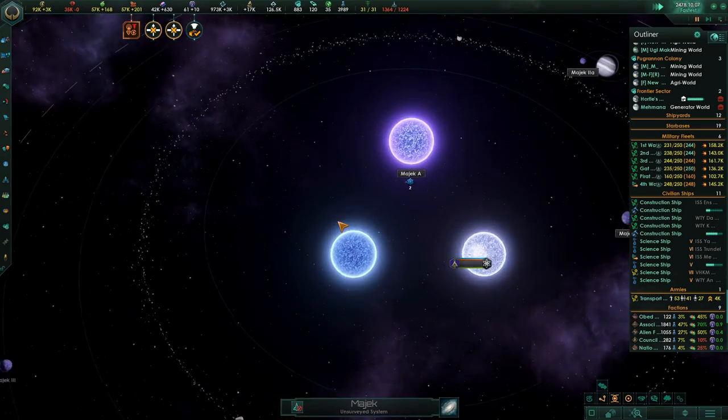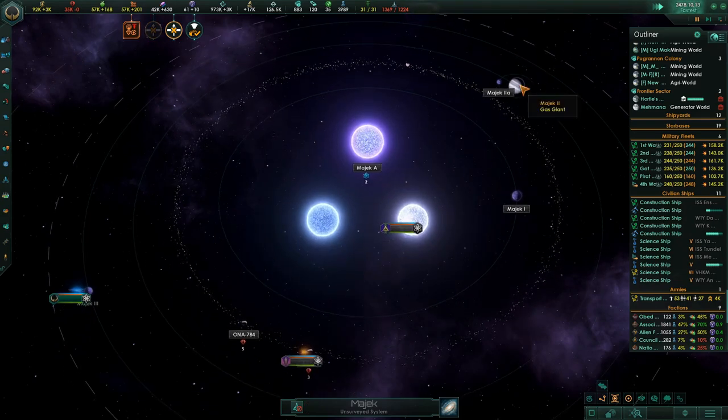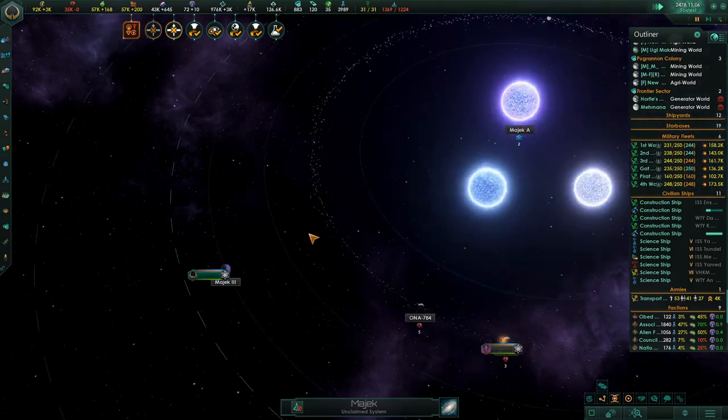Let's research this system down here — it's got three really neat stars in it. Gas. I wonder if in a tri-star system like this you could build a Dyson sphere on one of these, and it wouldn't harm these planets because they still have the other two stars. There's a nanite world in it. I wonder what that's going to give us.